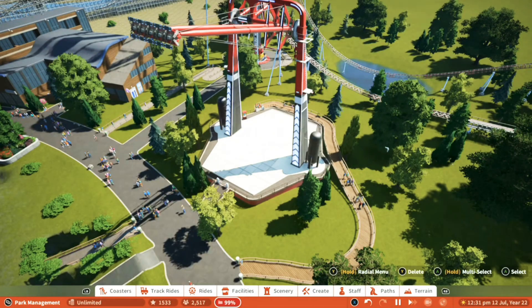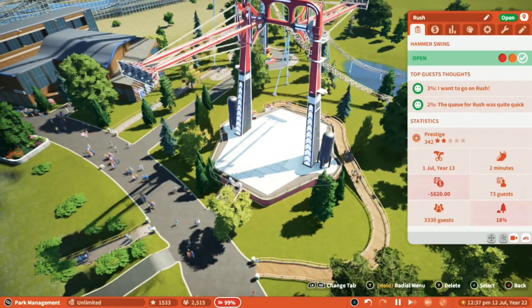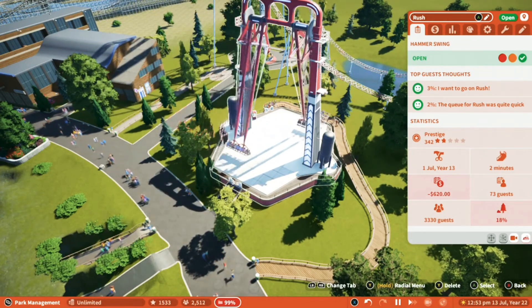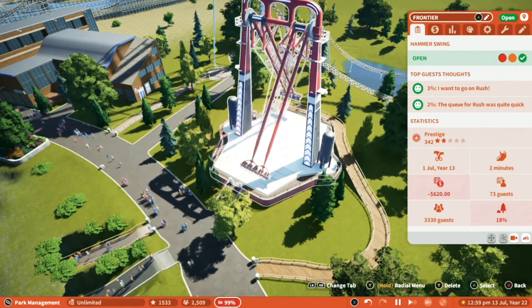Number five, the finale, is our special easter egg. This one is to do with ride breakdowns. Whether you're in sandbox or challenge, ride breakdowns can be quite annoying, so if you rename a ride to FRONTIER — all caps — it will never break down ever, meaning you won't need half as many mechanics for fixing vandalised bins.